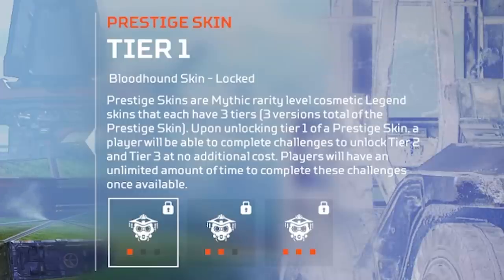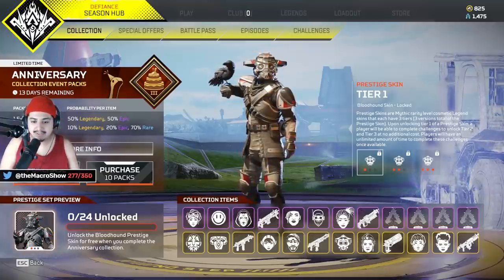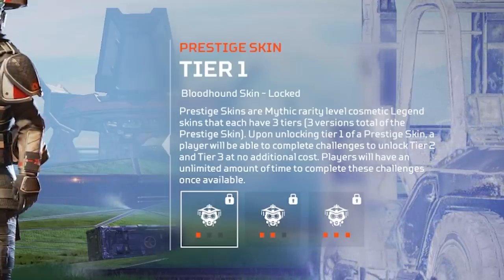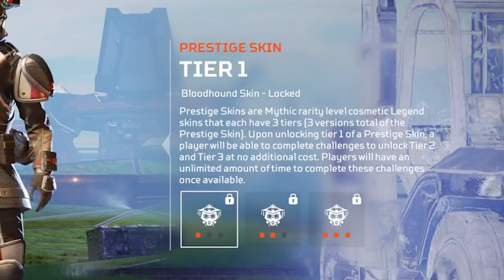Prestige skins are mythic rarity level cosmetics — on the same level as heirlooms, but they're not an heirloom; they're just a skin for Bloodhound. Upon unlocking tier one of the prestige skin, a player will be able to complete challenges to unlock tier two and tier three at no additional cost.